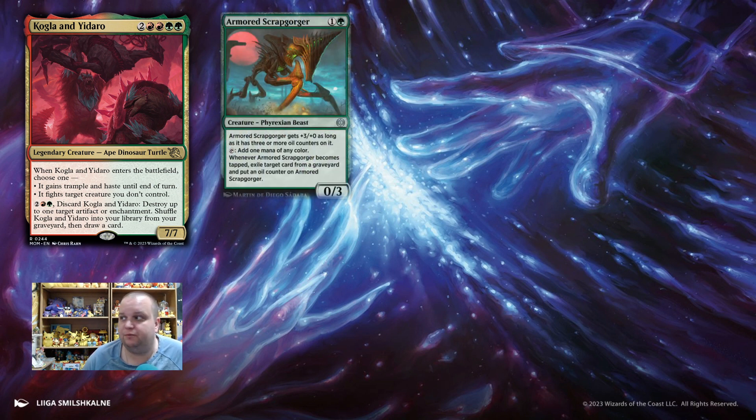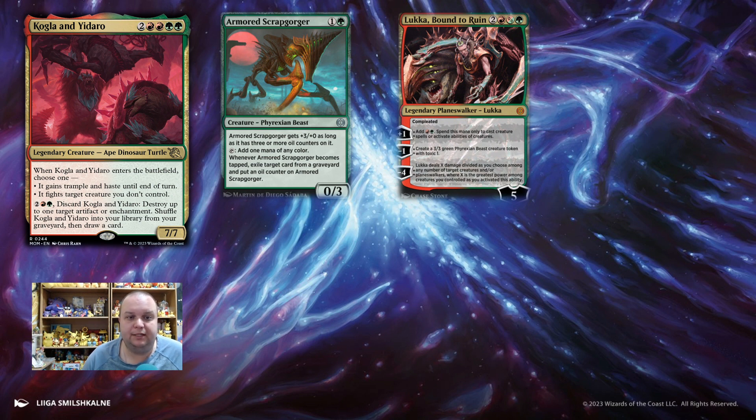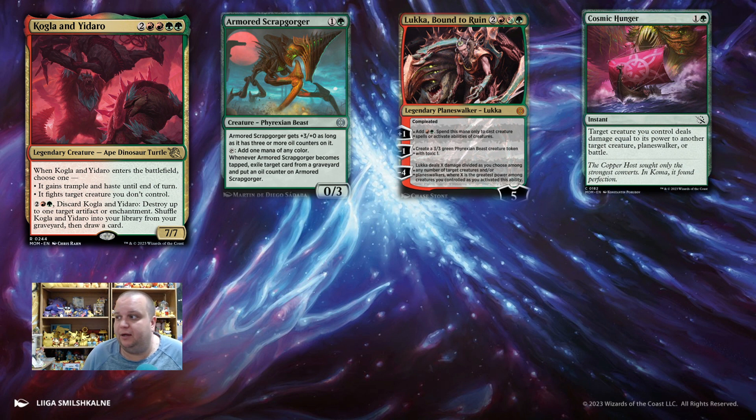We have Armored Scrapgorger because we're going to want to ramp — this also deals with opponents' graveyards, which is nice. Luka Bound to Ruin is another good ramp spell: the plus one gives us two red and green mana to cast creature spells or activate their abilities, makes a blocker with a 3/3 Phyrexian Beast token, and can deal X damage divided as you choose among any number of target creatures and/or planeswalkers — where X is the greatest power among creatures you control. So even if you activate the ability and kill something, you can still point it at Kogla and Yidaro, which is a lot of damage. We're also doing bite spells — the new Cosmic Hunger has a target creature you control deal damage equal to its power to another target creature, planeswalker, or battle.